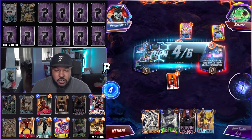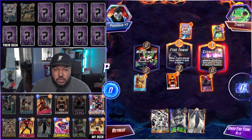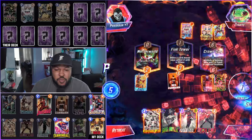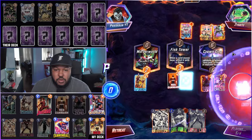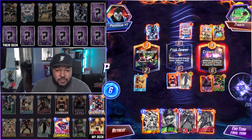Turn four — let's go Baron Zemo. Yondu? Let's play Mobius. Oh, come on — that sort of sucks. Turn five. What's Professor X mid? Why do they have Bast in this deck? They play Blue Marvel.